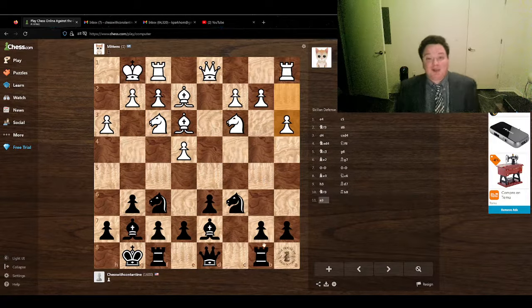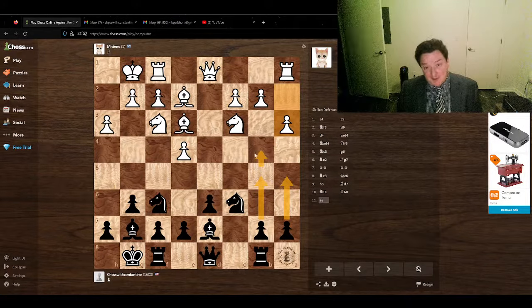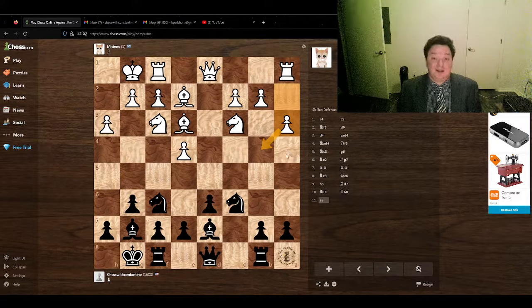The idea is I'm preparing the push b5. The point of Mittens' pawn to a3 is that it stops moves like Nb4 — but also more abstractly, if my pawns ever get to that point, the b4 square will be contested and white can have some kind of activity on the queenside that contests black's activity. So this is a pretty good move.